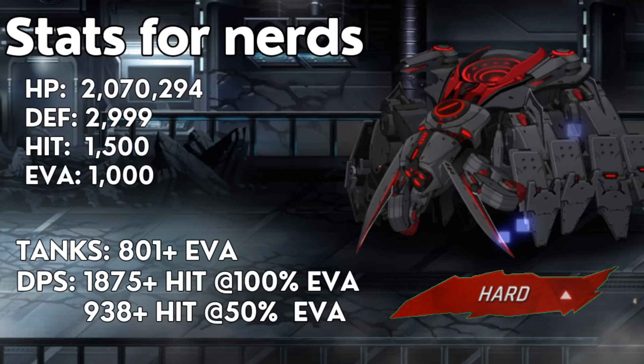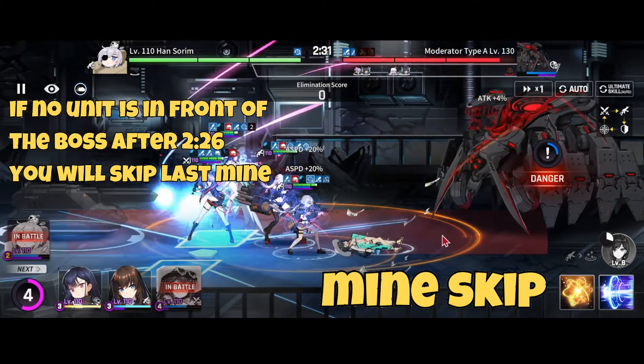For stats: this boss has 2 million HP, 2999 defense — I don't understand why they didn't just make it 3000 — 1500 hit and 1000 evasion. This means your tanks normally need 801 or more evasion to dodge the boss, and your DPS will need 1875 or more hit to surefire the boss, or 938 hit if you shred by 50 percent.